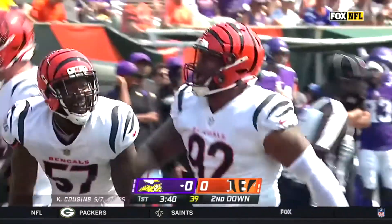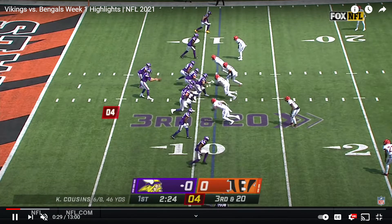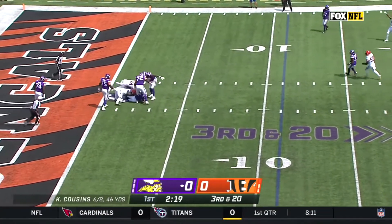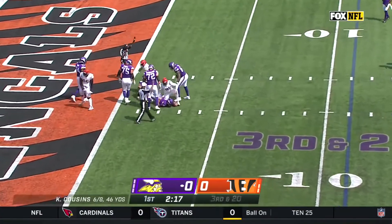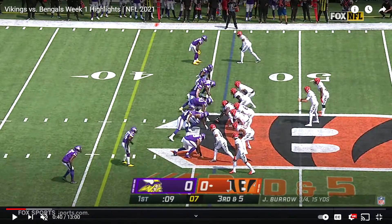Good play there by Hill to get that sack. That brings us into third and 20 where Cam Sample will just overpower Bradbury — and Sample is not a nose tackle by trade, he's a D-end. This is one of the real weaknesses of the Vikings: they don't have a ton of power on the offensive line and can get bull-rushed at times. Not going to pick up a third and 20 anyway.